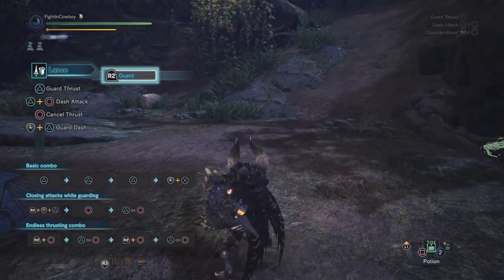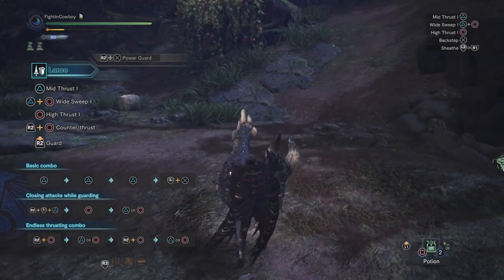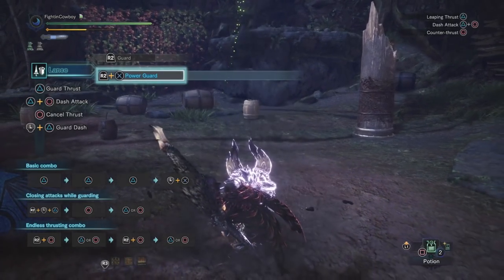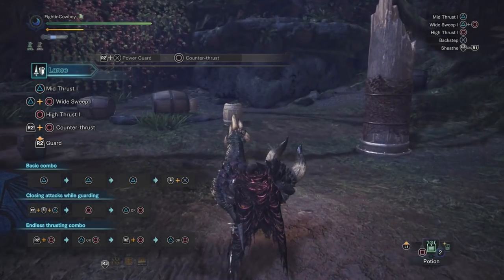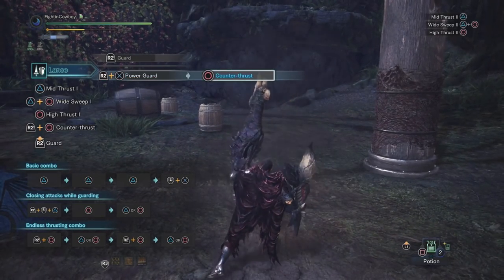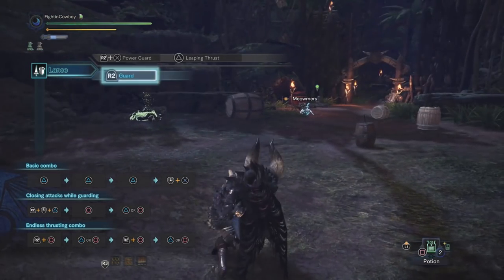Instead, go into your power guard, which will allow you to block both attacks and then follow up with a thrust. Power guard is quite simple — while still holding right trigger, just hit X. It does drain stamina very fast. So the basic idea is: if you know an attack's coming that you can't counter thrust, go into counter thrust, hit guard, block the attack, and then hit circle for your counter thrust. That should also be your main wake-up move — if the target's sleeping, power guard into counter thrust. From power guard, you can also do the leaping thrust or our Thomas the Tank Engine maneuver.